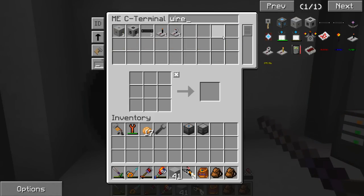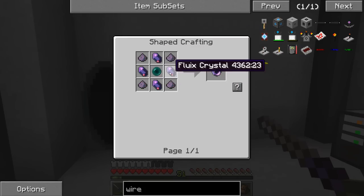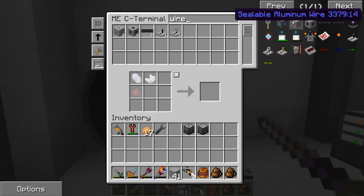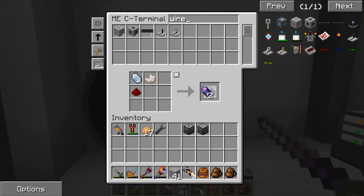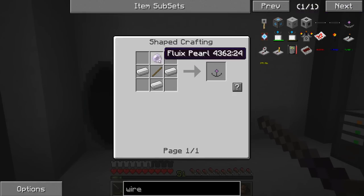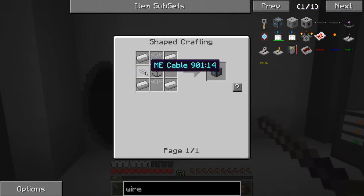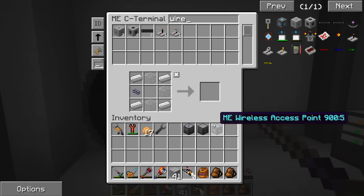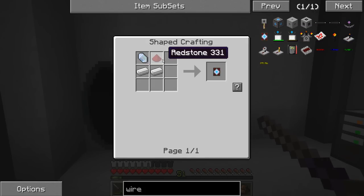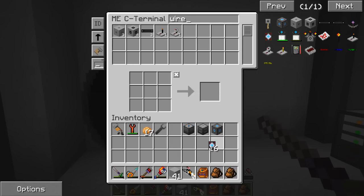We're going to need a wireless access point. So we're going to need another wireless receiver — I hate these things. We need four more Fluix crystals. We're going to this one, it might be a little bit quicker. We're going to need four of these, and we'll make up four Fluix dust. Running very low on Ender Pearls right now, I don't like that. We got that, so we should have everything else. ME wireless access point. Now we just need the boosters — these wireless boosters. There they are. It's quartz, redstone, and iron ingots, and we only need 16 of these, so I'm just going to individually click these out. That way I don't make the mistake of making an entire stack of them again. We got that taken care of. Let's grab the cables.